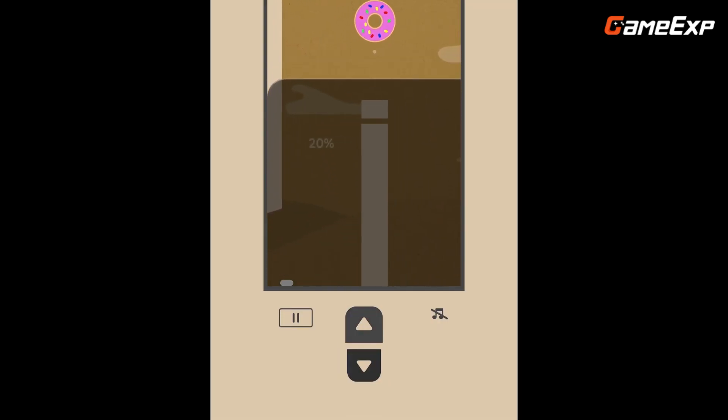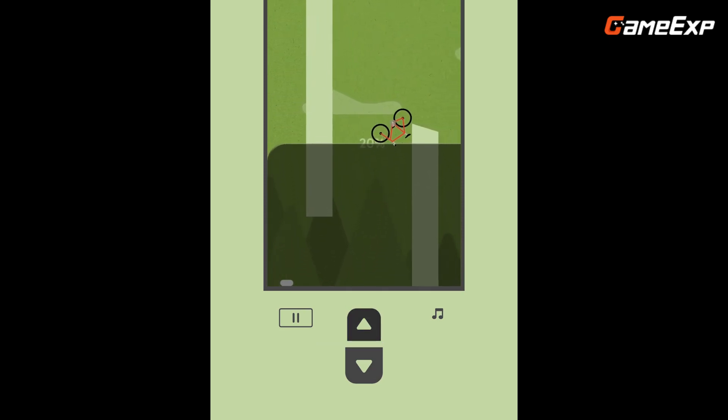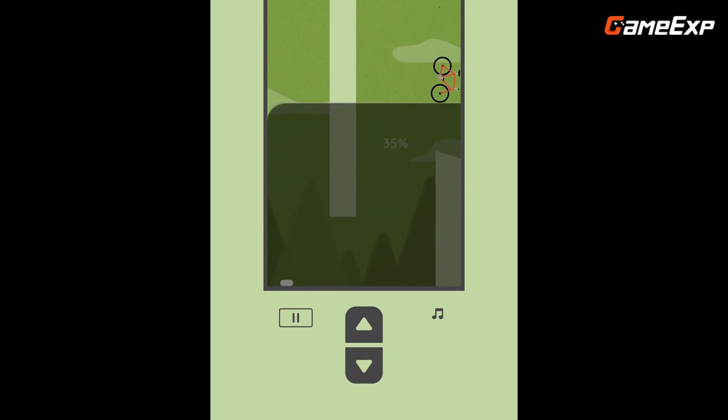Objects include a UFO, a donut, and even a René Magritte painting. The game also features beautiful lo-fi music and flat design backgrounds, allowing players to relax while enjoying the fun and sometimes weird obstacles.